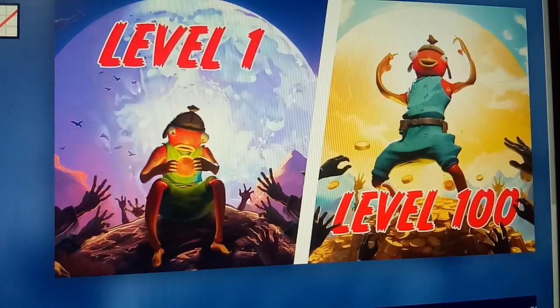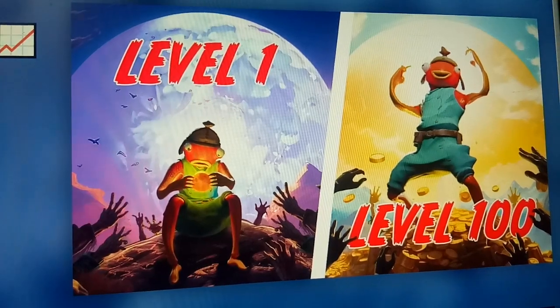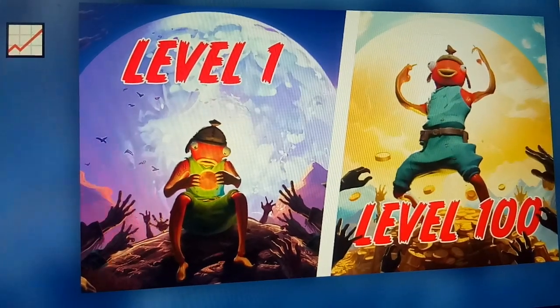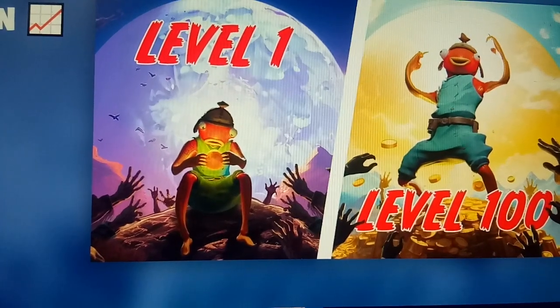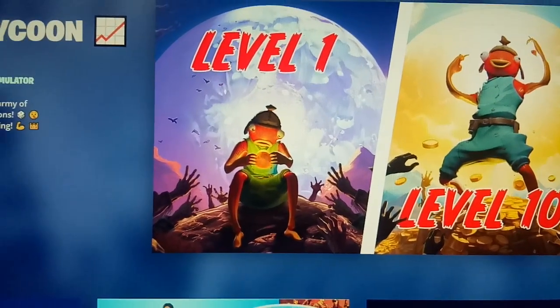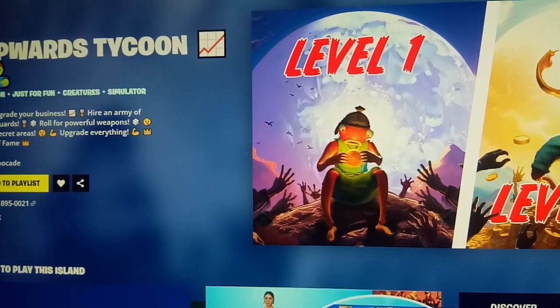Hi guys, welcome to our channel Rob Analysis. Today we are going to see the map code of the game Upward Tycoon. This is a tycoon and creatures game. In this game you have to upgrade your business and hire an army of bodyguards. This game was created by Nanocade.